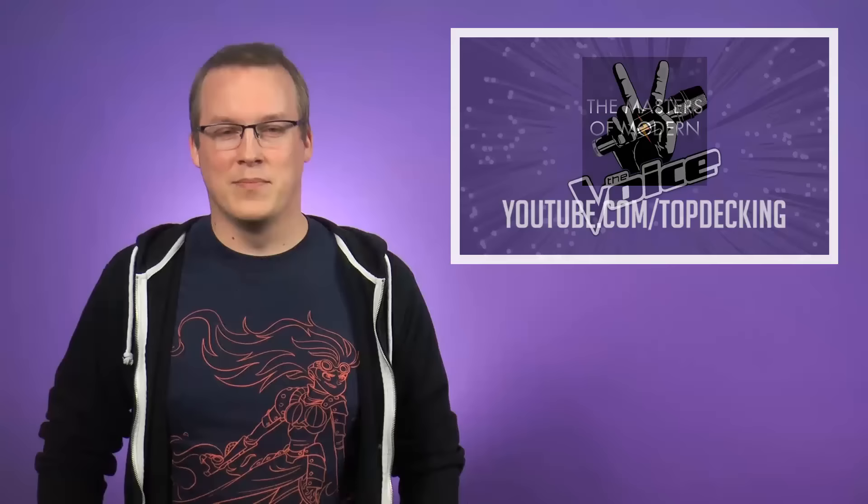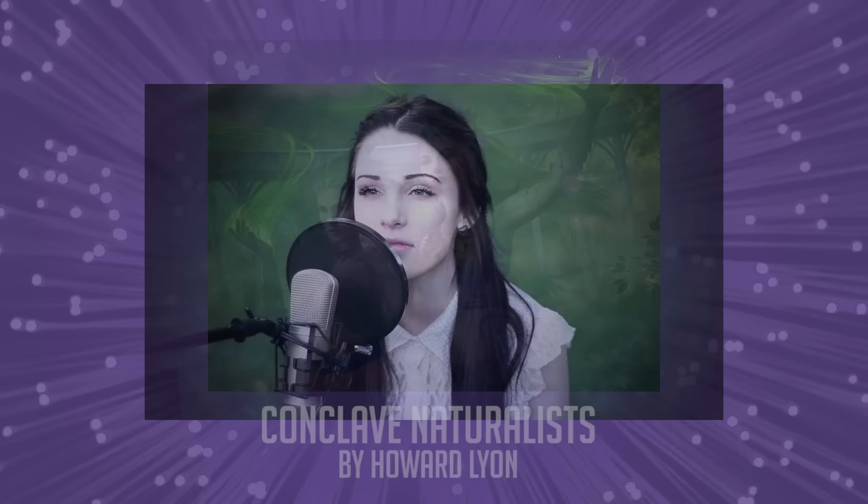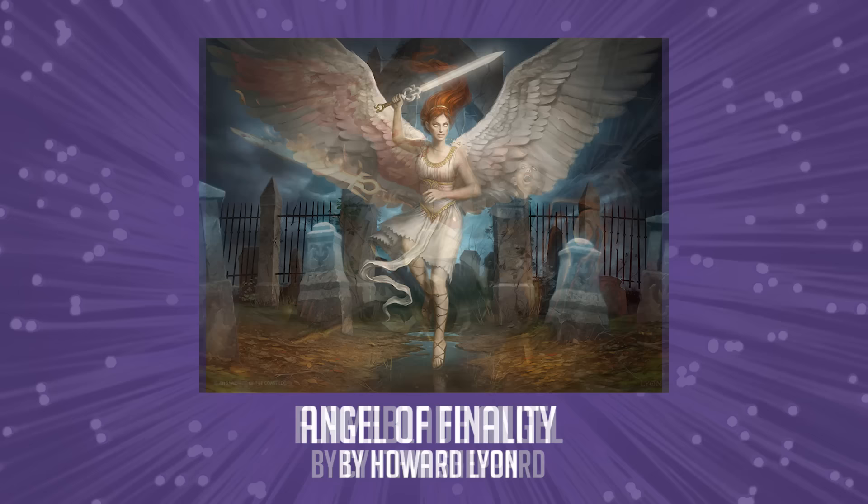Finally, for fans of competition shows, the newest season of singing competition show The Voice will have a familiar face. Magic artist Howard Lyon revealed online that his daughter, Belle Jewel Lyon, will be participating in the program this season. You may recognize Belle as she is the model for many of Howard Lyon's pieces, including Flame Blade Angel, Angel of Finality, Clip Wings, and many more. Belle was featured for a brief moment on last night's episode, and was chosen by Alicia Keys to be on her team. Check out The Voice, which airs Mondays and Tuesdays at 8pm on NBC.